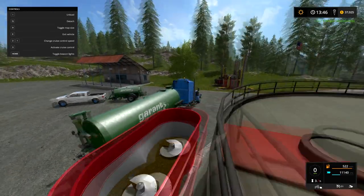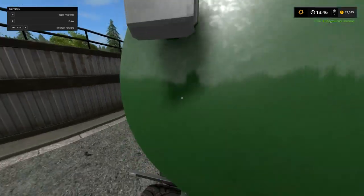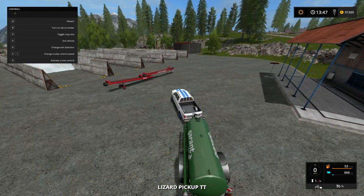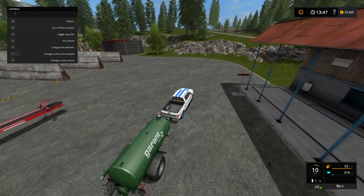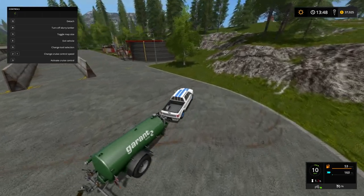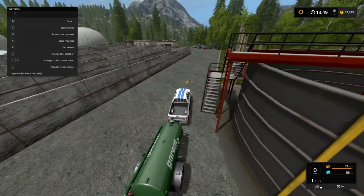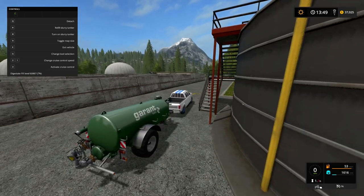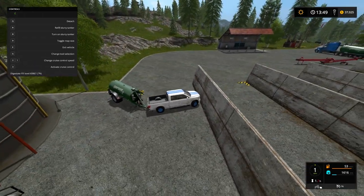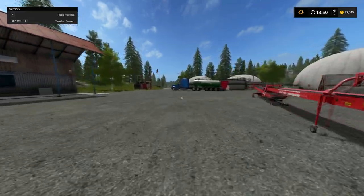The advantage of selling at the biogas plant is that it creates digestate. Anytime you sell at the biogas plant — whether it's liquid manure, solid manure, or silage — about a third of what you put in will be converted to digestate. Digestate cannot be sold because it's already a product of sold goods, but it can be used just like slurry to fertilize your fields. If you go up to the digestate tank you can refill from it — it has a different symbol, similar to the slurry symbol but with a blue overlay. Then you can use it for fertilizer just like slurry.